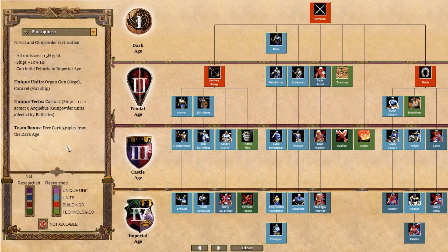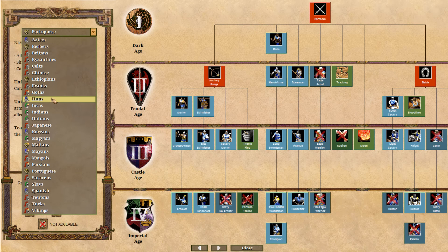And then we've got the Portuguese - I think this was the last one. Naval and Gunpowder focused, all units cost minus 15% gold, ships 10% more HP, can build the Feitoria in Imperial Age. Seems like a pretty good civilisation. You can see them all here - that's what you're comparing them to. You can jump in the game yourself and see them, because hopefully you're buying this expansion.